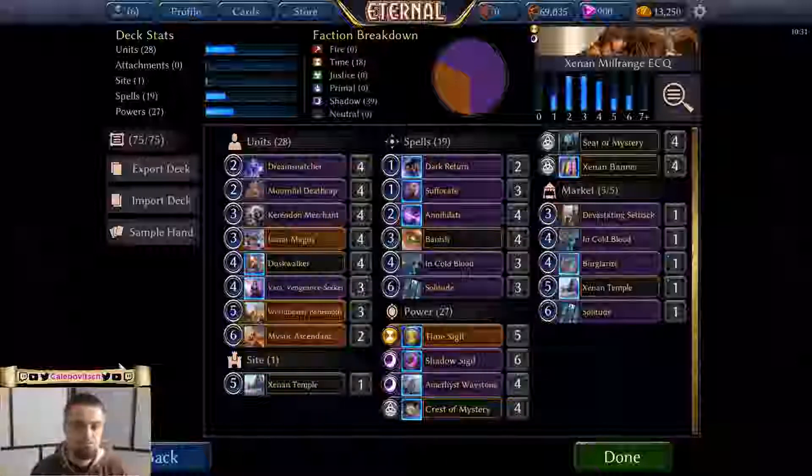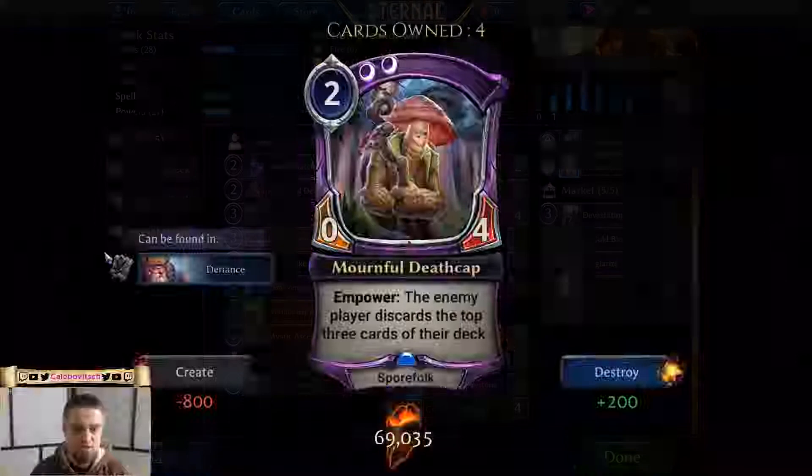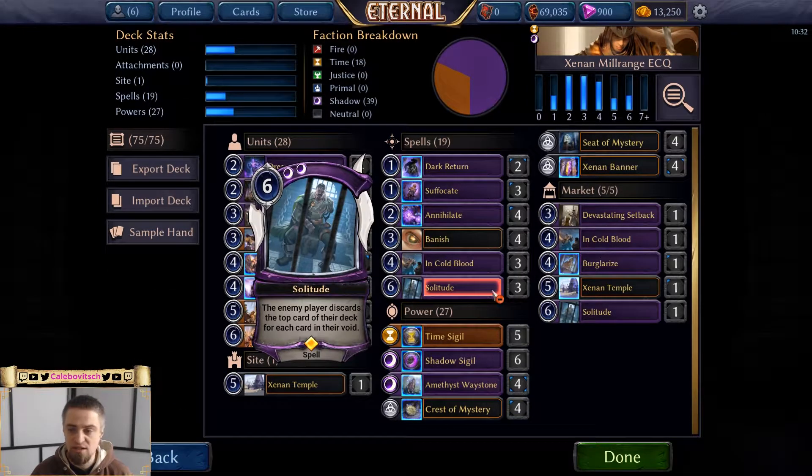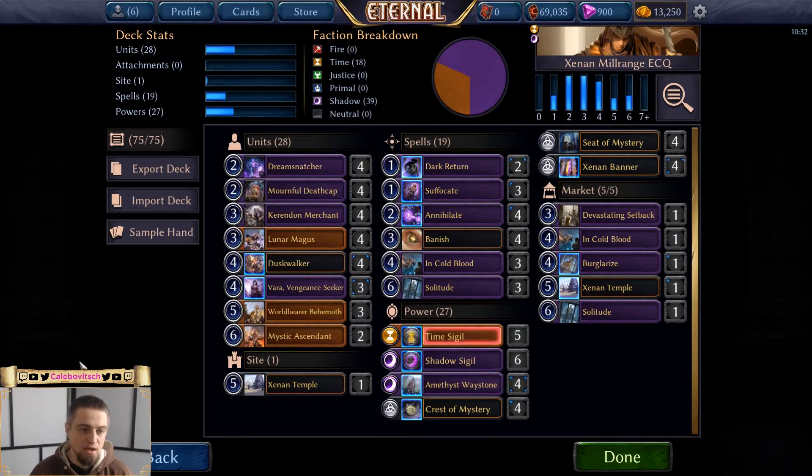When set five came out, a new card called Mournful Death Cap was included — a two-cost double shadow influence 0/4 Sporefolk with Empower, meaning each time you play a power card, the enemy player discards the top three cards of their deck. This is a good early drop to both block the opponent's early units and to progress milling until you can launch a big Solitude. Alongside Dream Snatcher, these are the cornerstones of milling the opponent.